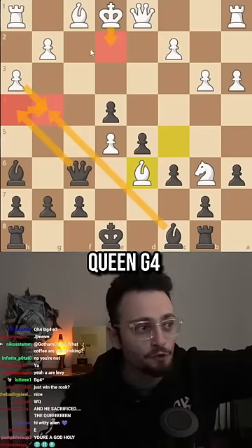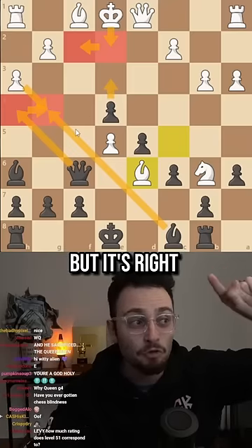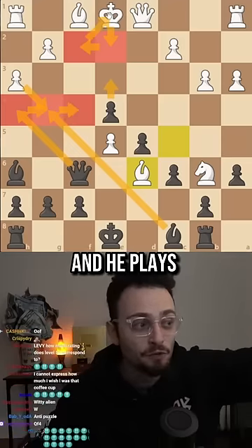Bishop g4, hg, queen g4, king f2. I rejected this position because I didn't have e3 or bishop e3, but it's right — because if I play queen f4 check at the end and he plays king to e1, I have...